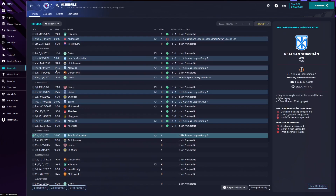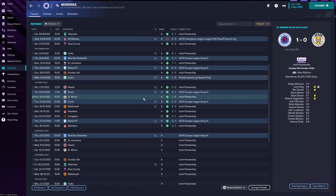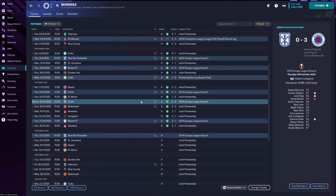Enough waffling, let's get straight into today's episode. Last time we played Zurich, but first we went and played St. Mirren who, not gonna lie, played really really well against us - they probably deserved to take at least a point away. But Leon King scored from a near post corner. We then went away to Zurich where we managed to get a 3-0 victory.